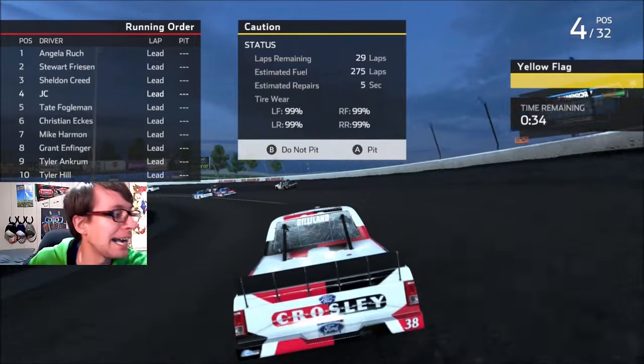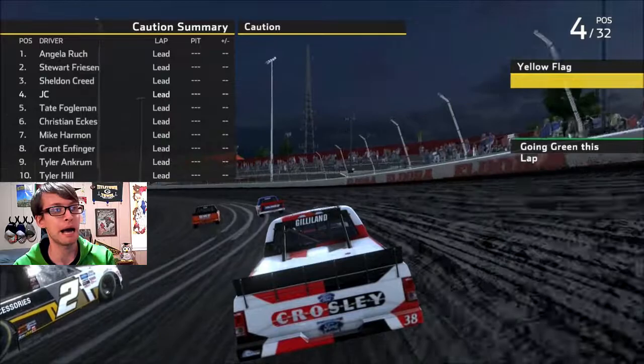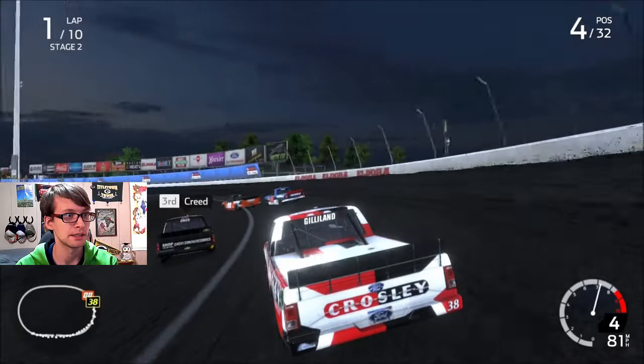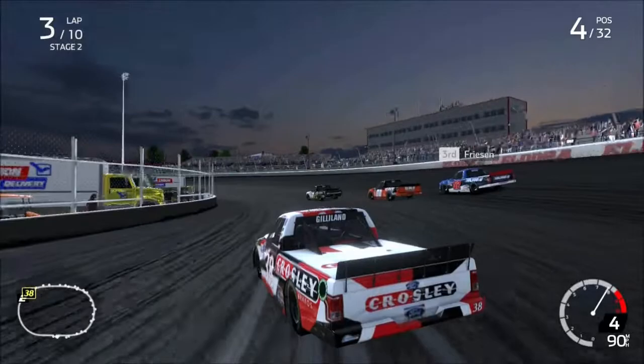Just get out. Next stage — we've got to go get those points. I'm in all these lap trucks, I'm trying to get through. I was expecting the lap trucks to slow down the leaders, but no — they're just slowing down me. They're not slowing down Angela at all. Angela is just coming to win, just doing her thing. This stage is one lap longer and I cannot beat Stuart Friesen.